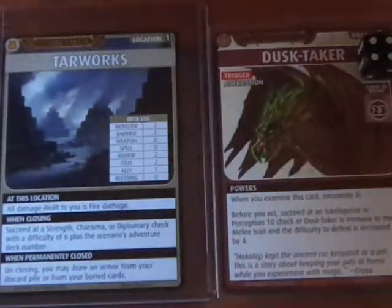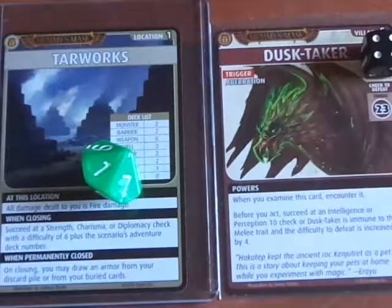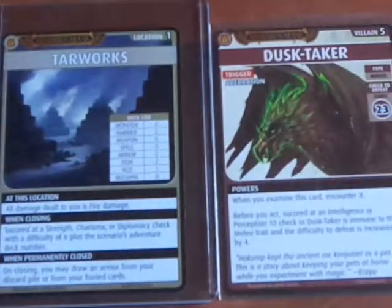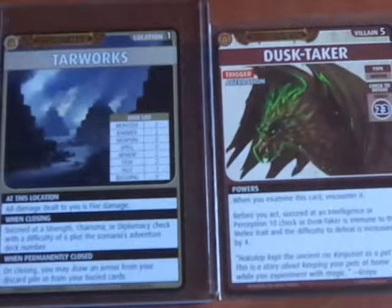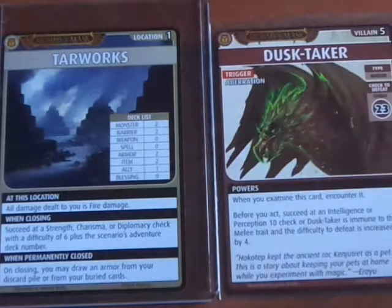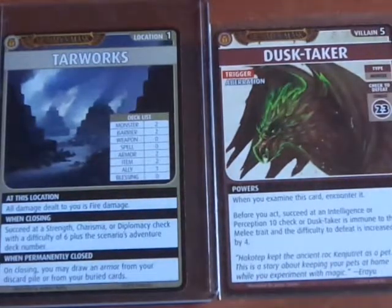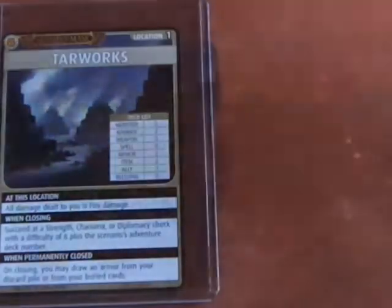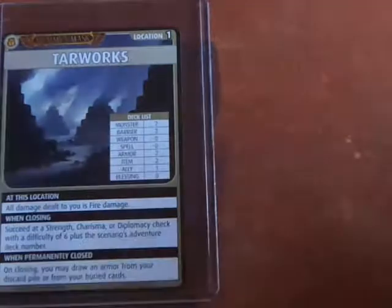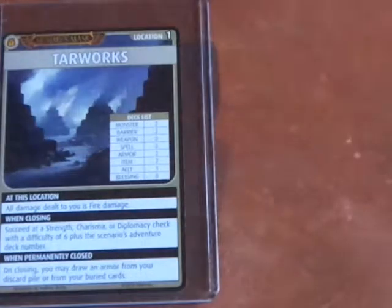I'm going to roll to see if I recharge my Chain Lightning spell — and it rolls on the floor. I rolled a 1, so I don't recharge Chain Lightning; it gets discarded. All damage the Dusktaker does is fire damage. I can recharge my Crocodile Skin Madu to reduce damage by 2 fire damage, but I'm going to take the rest as damage — losing 3 cards. Dusktaker gets reshuffled back into the Location Deck. Ouch.